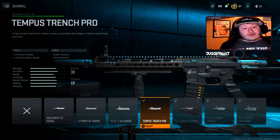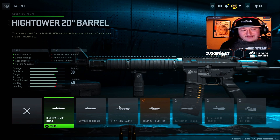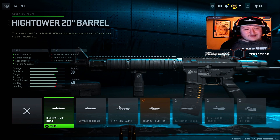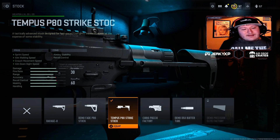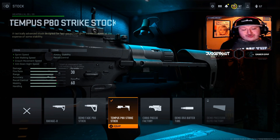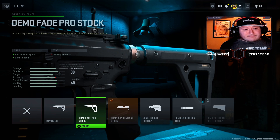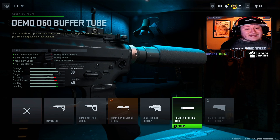You're going to lose a little bit of aim down sight speed, but I still think this is the best one to use. For the barrel, we're using the Tempest Trench Pro. I really like this because it gives you movement speed and aim down sight speed. You're going to lose a little bit of bullet velocity and recoil control, but it's probably the best one to use outside of the Hightower 20 barrel. For the stock, we're using the Tempest P80 Strike. I really like this because it gives aim down sight speed, crouch movement speed, walking speed, and sprint speed, which is very crucial in this game. You can also use the Demo Fade Pro, which gives aim walking and sprint speed, or the Buffer Tube, though you'll lose flinch, aiming stability, and aiming recoil control.